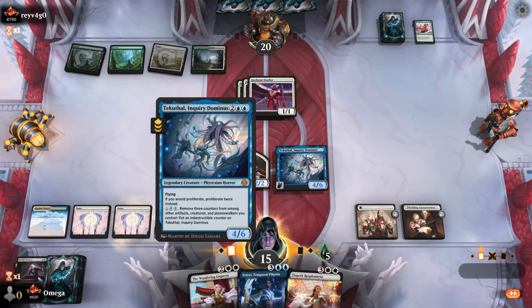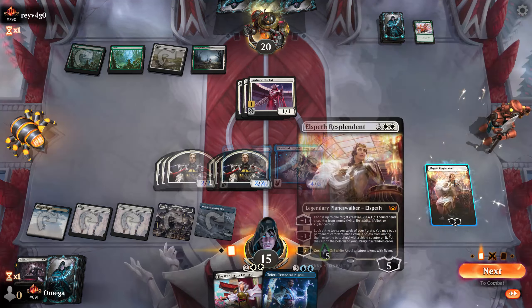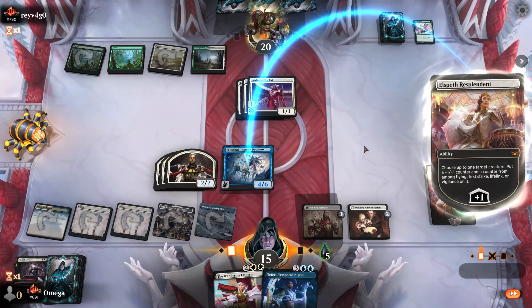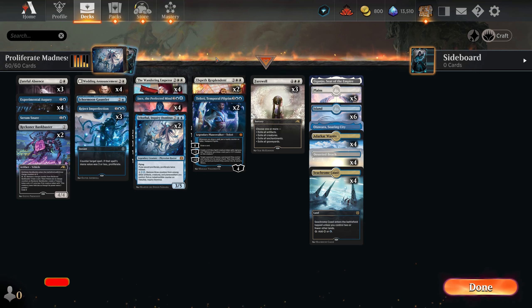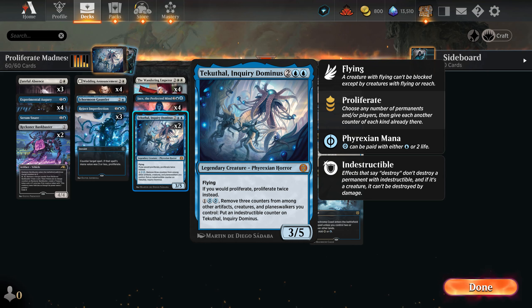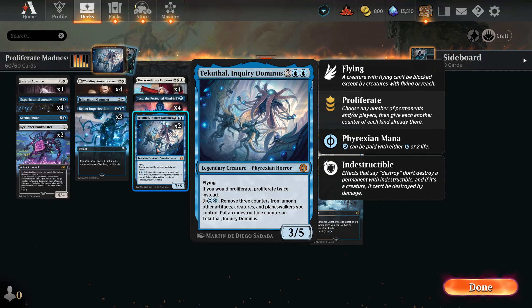One of the reasons I play so many Elspeth is that this is a really strong card, but you need to actually make it threatening. I don't care about the life because we are not dying to damage. Today we have even more madness from the new set. This deck uses proliferate, and the big deal is the Phyrexian horror — it can be indestructible if you remove three counters from artifacts, creatures, and planeswalkers. The easiest way is just playing a planeswalker like Jace with three loyalty.